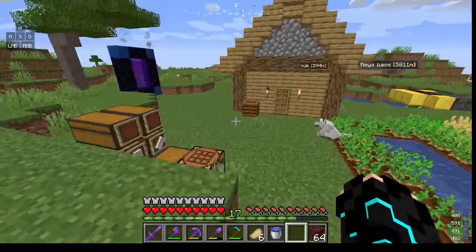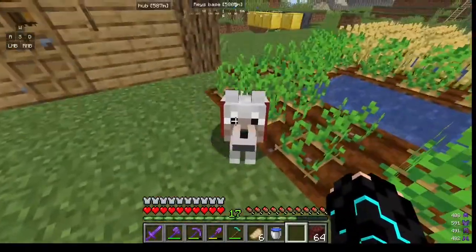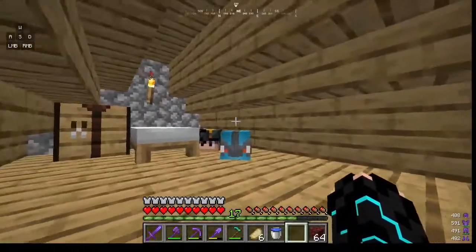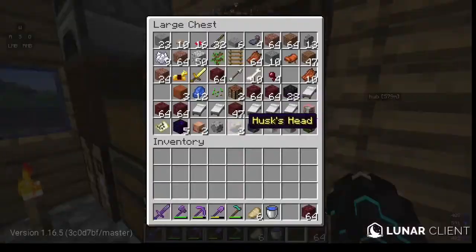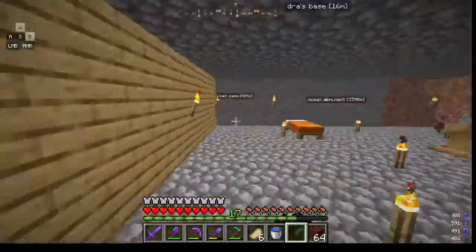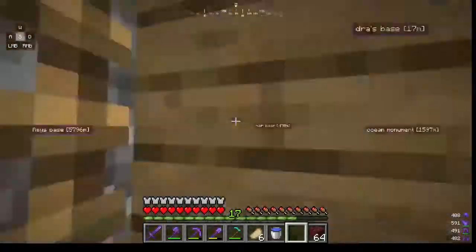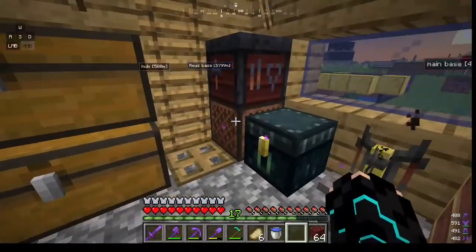Okay guys, this is dragon space. I've never actually checked it out. Here's just a little cute dog in the area. Here's just storage upstairs. His head collection - his base has more things in it. He has an enchanting table - your average base, looks pretty good in my opinion.